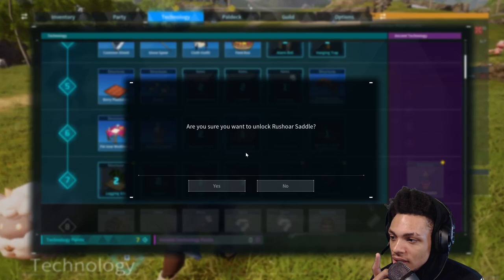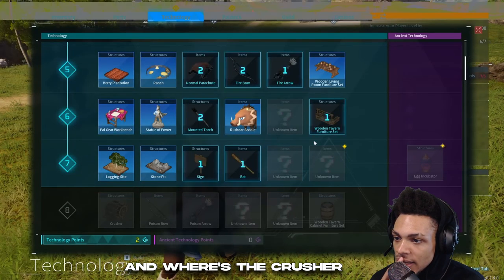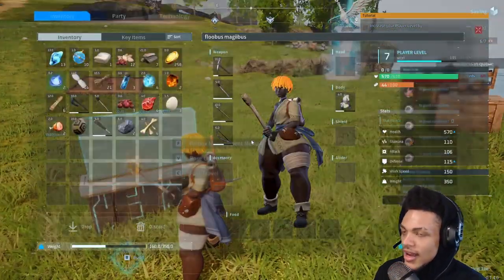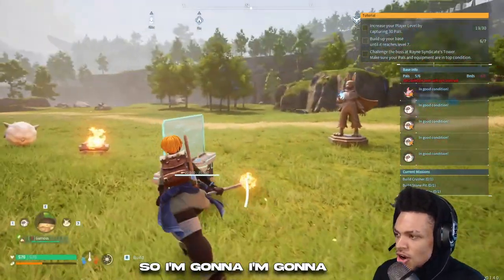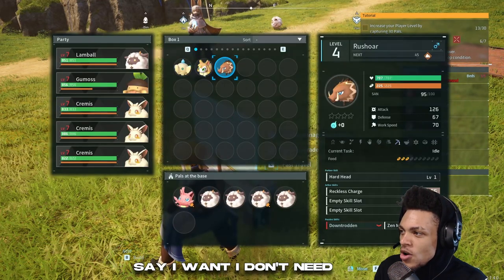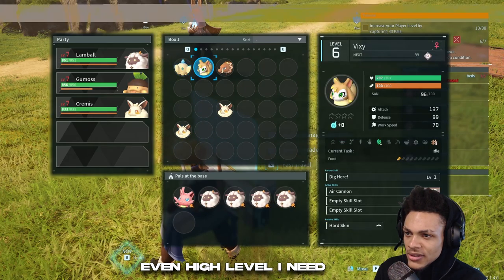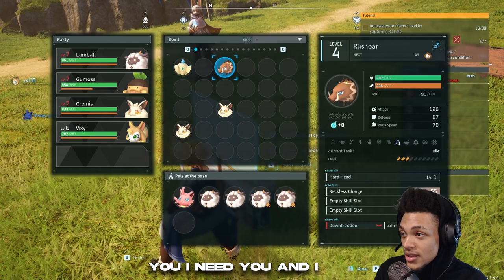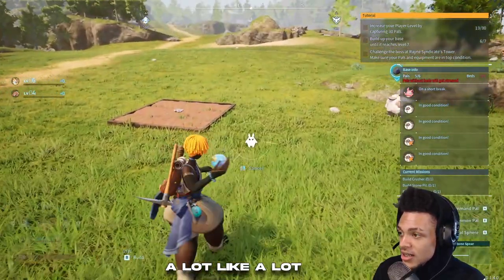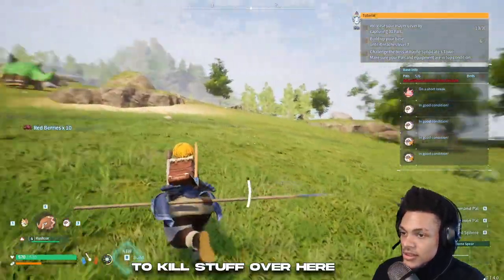A Rush Bore Saddle! Logging site — we need that stone pit. And where's the Crusher? We gotta be level eight. What level are we now? We're almost there. I'm gonna change my roster a little bit. I don't need all these Kremuses in here, and they're not even high level. I need you. I need you. And I definitely need you. I'm gonna use my Rush Board a lot — to kill stuff over here.